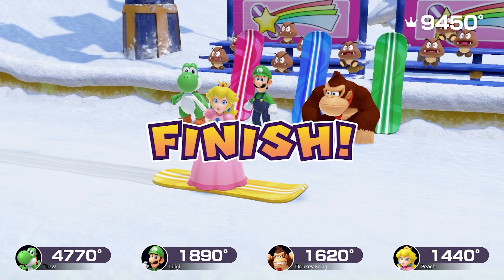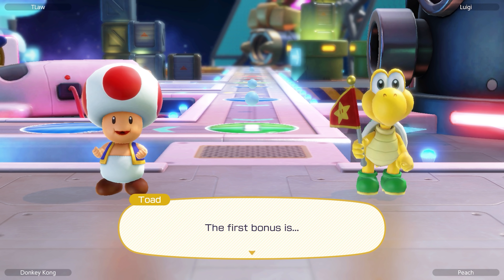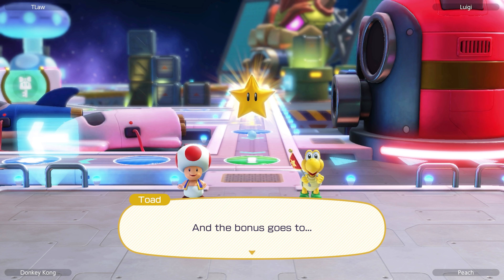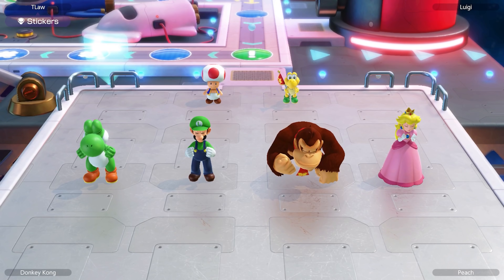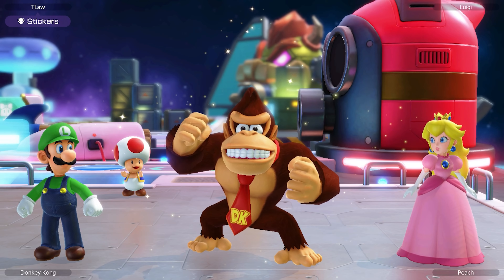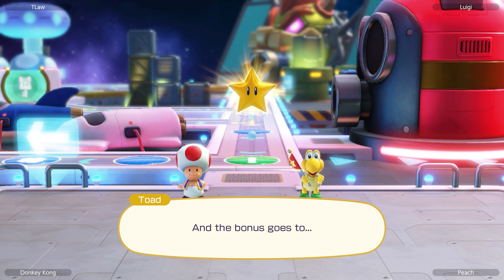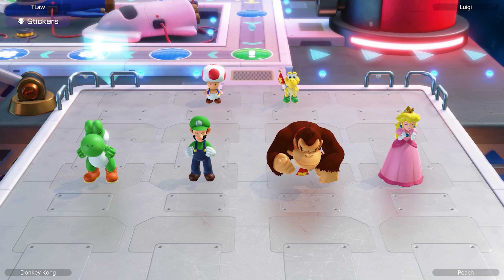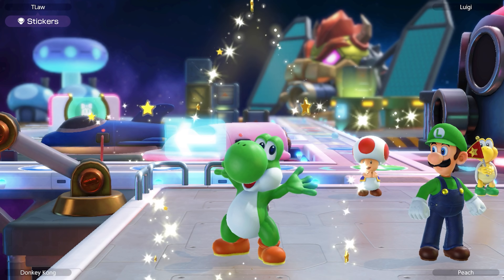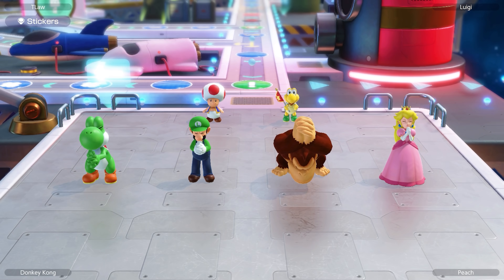Back we go for the final time — turn 10. Luigi rolls a 2, not a great way to end the match. Donkey Kong rolls a 4, landing on the lucky space but only getting 10 coins. Peach uses her warp block for a slight head start but less chance of a jewel, rolling a 5 and landing on a normal blue space.